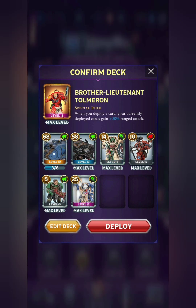Moving on to the ranged specialist for Space Marines, we've got Brother Lieutenant Tolmeron, who increases the ranged attack of your cards whenever you deploy another card. So you'll just want a few really powerful ranged units, ideally. In this one, some interesting options again. We have just one legendary bodyguard, and that is the Land Raider, which I have seen in campaign mode — and that thing is a monster. It has Big Game Hunter and Ranged Scout, and just deals a ridiculous amount of damage. It also has a huge amount of health. And then we've got the Black Star, which has Barrage — it's just a rare card, so an interesting choice there.